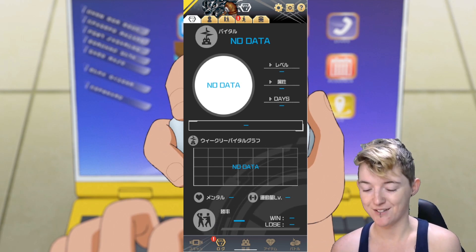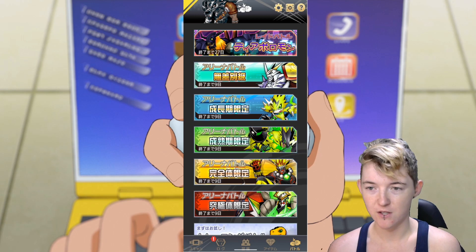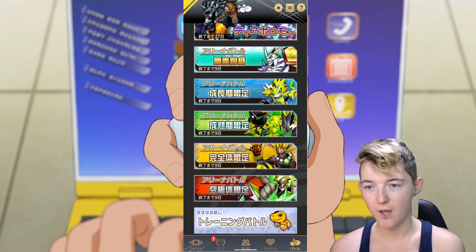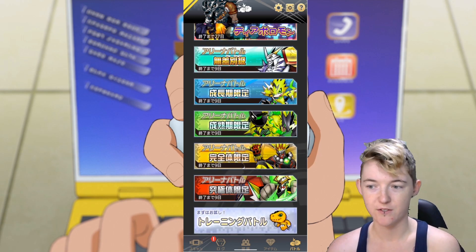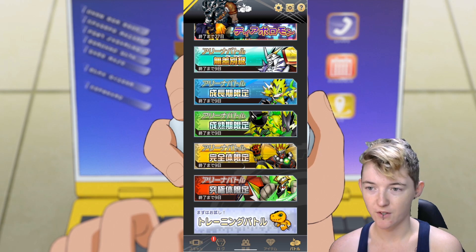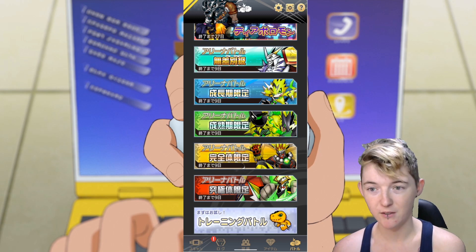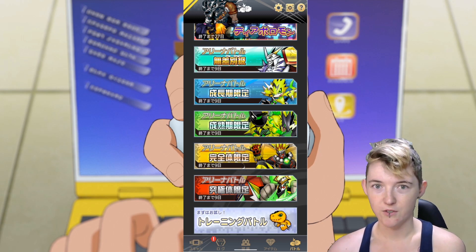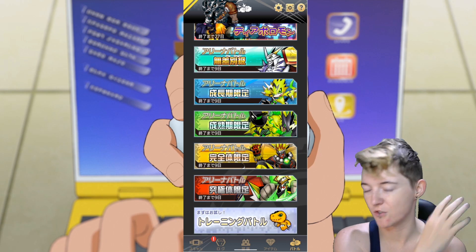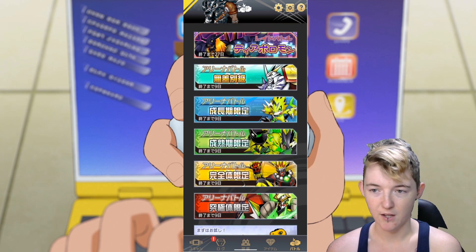This launched yesterday, which is pretty exciting. We have the Diaboromon raid battle and various other options: the Omegamon one signifies any level can participate in that ranking battle, the Pulsemon icon signifies child level Digimon, and then we have adult, perfect, and mega tiers, plus a training battle which is unranked.